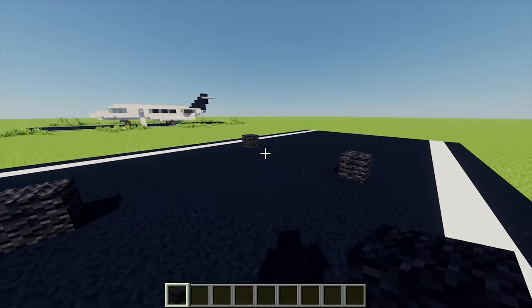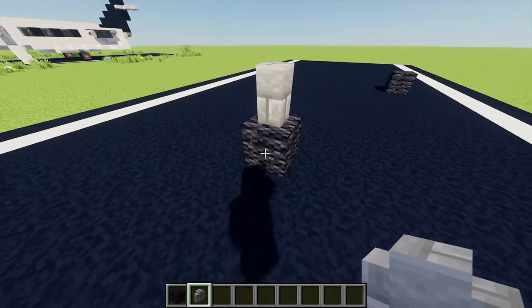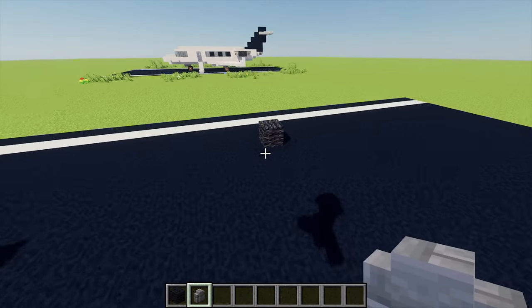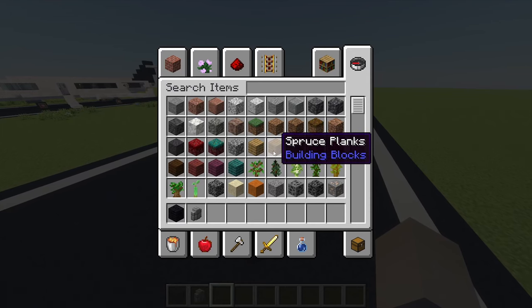Next up I'm going to grab myself a stone brick wall, and then I'm going to place one for our front wheel just here and place another one in front of that. Then I'm going to place just one more stone brick wall on each bit of wall just there, and these will be all the wheels for our aircraft.